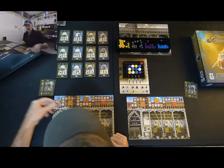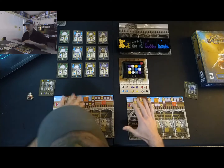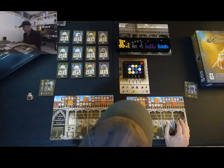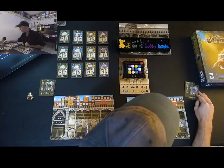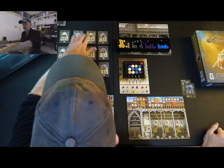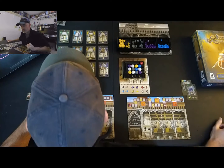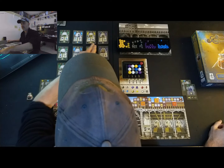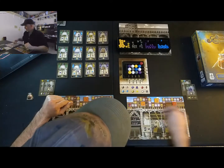Now we're ready to start. I've given the left board the first player token — that never changes, and stays with that player. When the game end is triggered, you finish a round so all players get an equal number of turns. First player does not start with anything. Second player gets at least one resource of their choice. He's going to look at the level one cards that could facilitate getting the leaders out faster. I'm going to go for a stone to start.